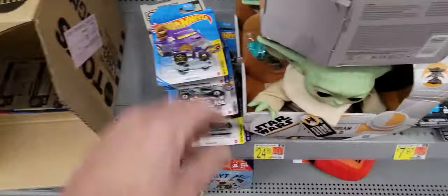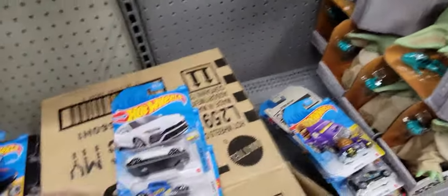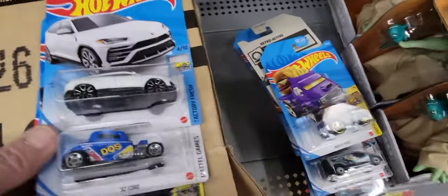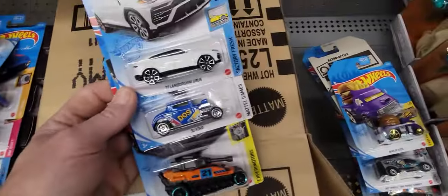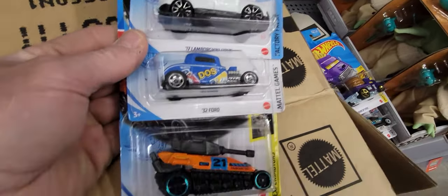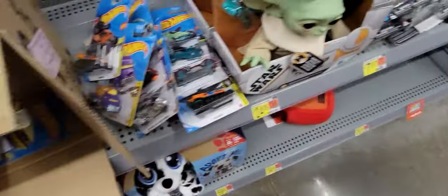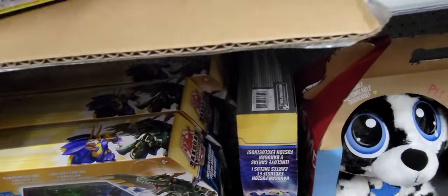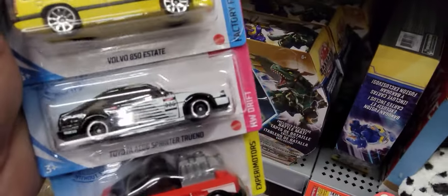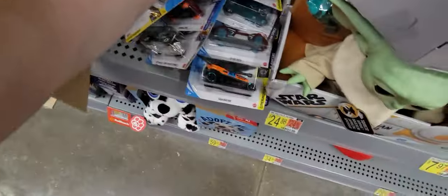We're not going to get the Buns of Steel. Next three — oh look at the white Lambo, that's super cool! I like that. We're going to get those two. Next three — unfortunately there's no super to be had, but that's okay. The yellow Volvo is good and the AE86 — we'll get that one. We won't get the red one.